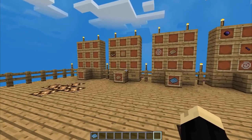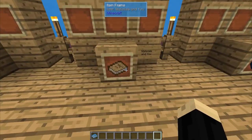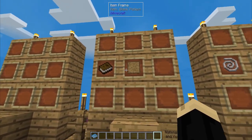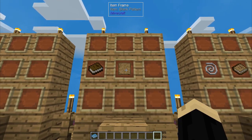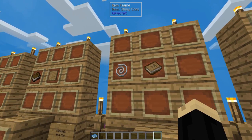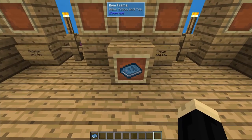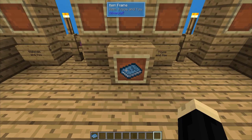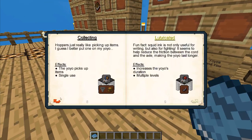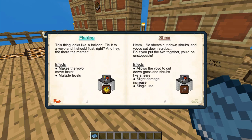First things first, we need to make a very special book. We're going to start by making Materials and You, which is just a book in a blank pattern. Then we're going to take that book and add it to a string cord to make Yo-yos and You. Yo-yos and You is a book that shows you all of the important parts about how to make and use a yo-yo, from how to build them to the different modifiers.